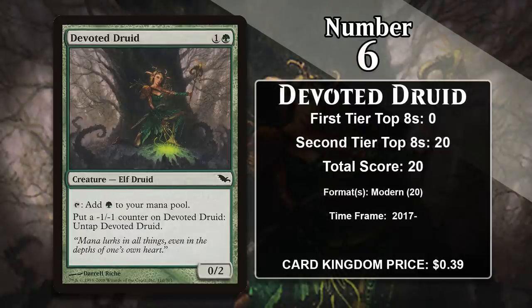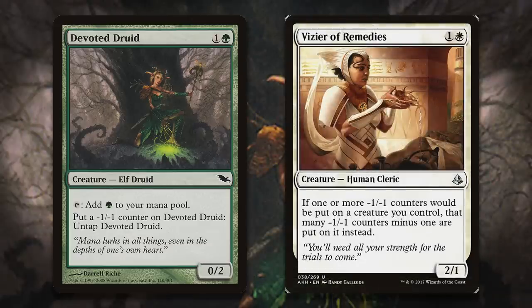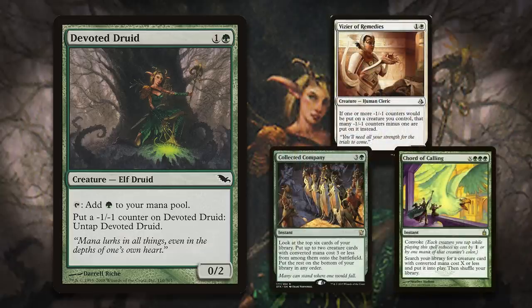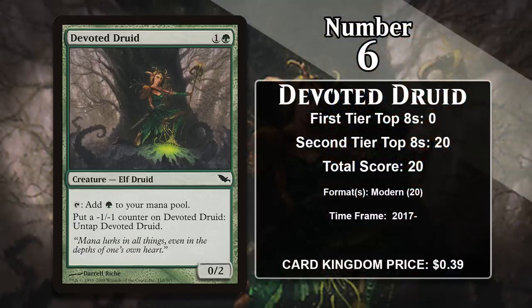At number 6 it is Devoted Druid. Like Incubation Druid, it's a 2-mana 0-2 that can tap for mana — in this case only green — but you can also put a -1/-1 counter on it to untap it, meaning you can get more than 1 mana out of it in a single turn. Devoted Druid has gained all of its points in Modern decks that combine it with Vizier of Remedies. This combo allows you to keep tapping and untapping the Druid since it never gets a -1/-1 counter, so you can make as much mana as you want and win the game. This is an impressive two-card combo, and it's especially powerful in decks running cards like Collected Company or Chord of Calling. The combo has also gotten a very recent boost with Tyvar Jubilant Brawler now allowing the deck to combo off the turn you play the Druid. It's likely to keep gaining points in Modern going forward.